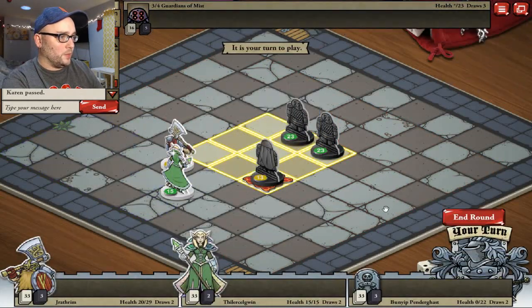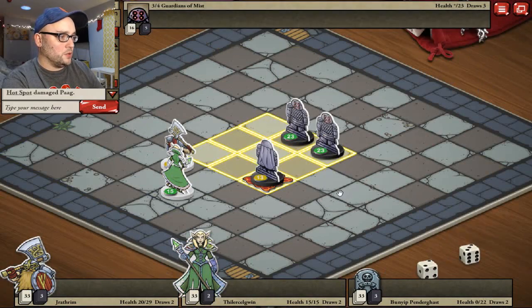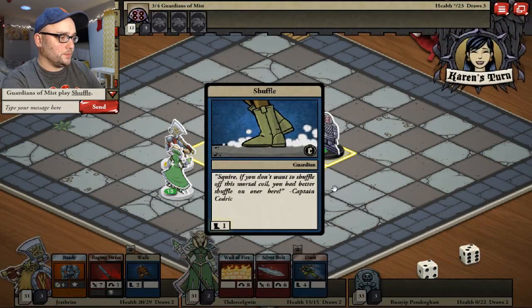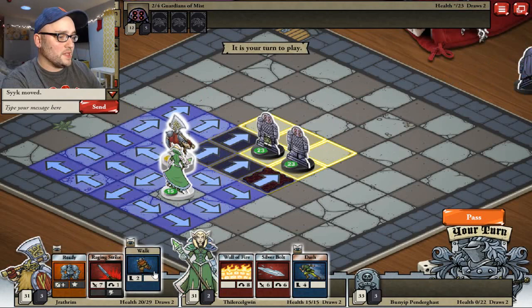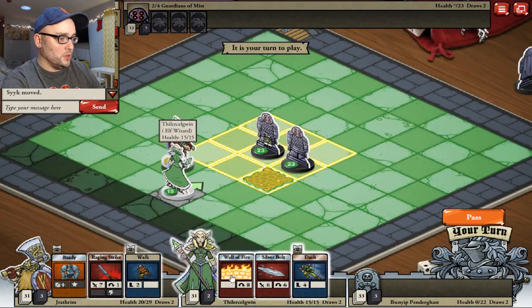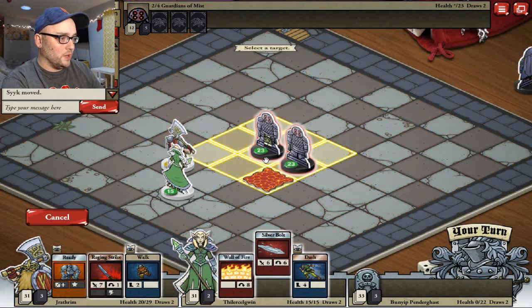I kinda know what I'm getting at. Guardians of Mist! Karen controls the victory square. Oh look what we just drew - get out. Get out. There's that card too - I love it already.